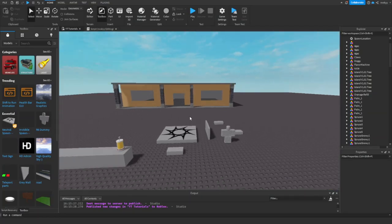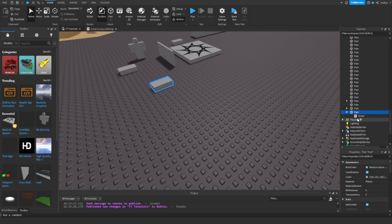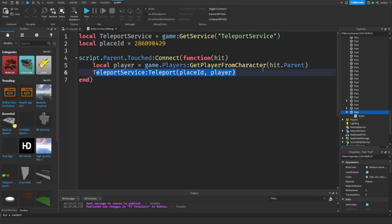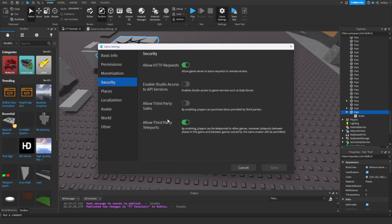Moving back over to Roblox Studio, we can definitely see that our script is now working. We have our teleport script right here which is teleporting us to Arsenal, which means it is working. Now there are ways you can utilize this teleport service by teleporting to other games made by you. Going into game settings and security, places owned by this game's creator will be permitted.